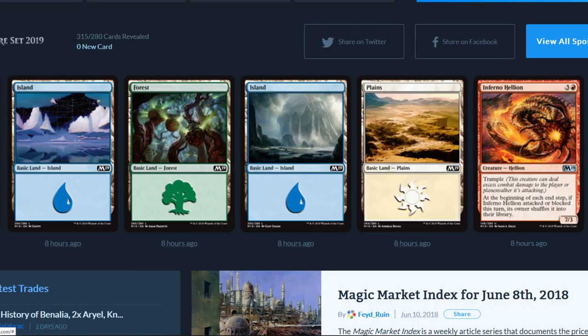Inferno Helion has trample, it's a 7/3. At the beginning of each end step, if Inferno Helion attacked or blocked this turn, its owner shuffles it into their library. A 7/3 — if that thing had haste that would be ridiculous, it'd probably be a mythic. But it does not, so that's that.